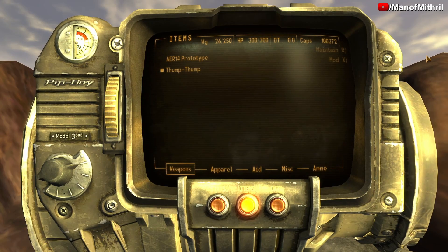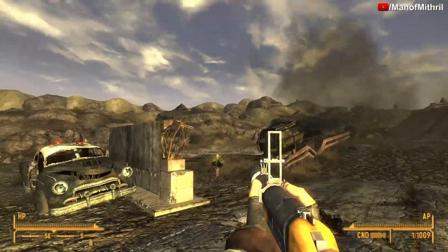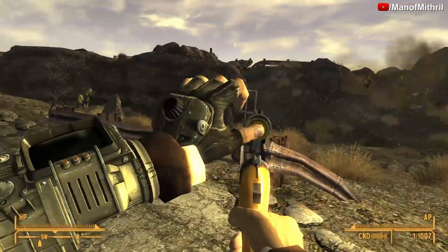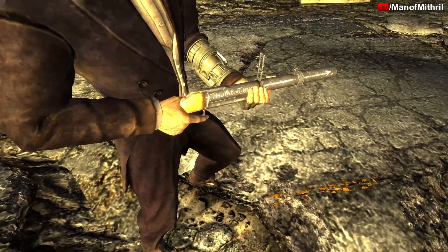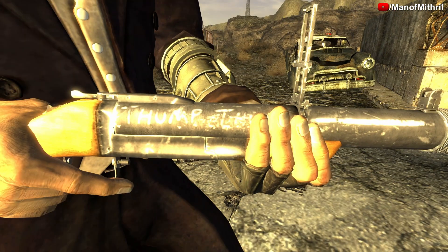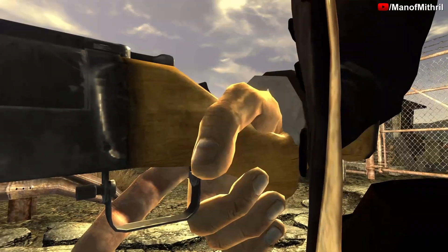Make sure to click on that. This weapon does have a different skin, which is nice. Right here on the stock there's a beaver with a gun — it looks like a hunting rifle. It says 'Thump Thump' and it's got an arrow pointing to the end of the barrel. And that's pretty much it.